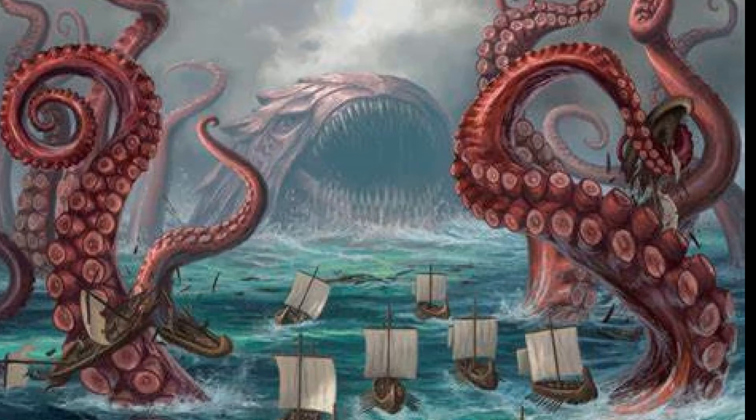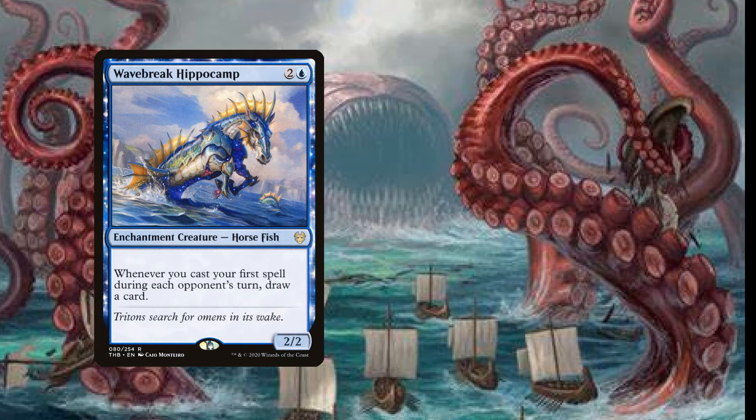Next we have a playset of Wavebreak Hippocamp. For three mana, two and a blue, we have a two-two Horsefish with: whenever you cast your first spell during each opponent's turn, draw a card.